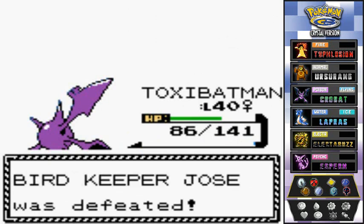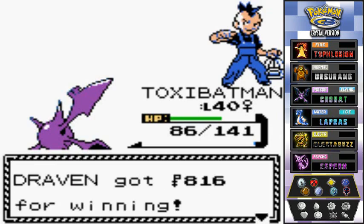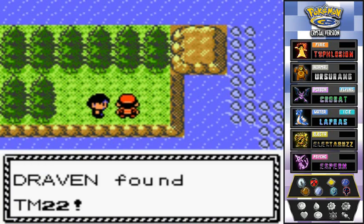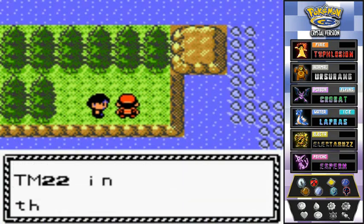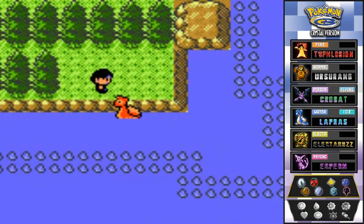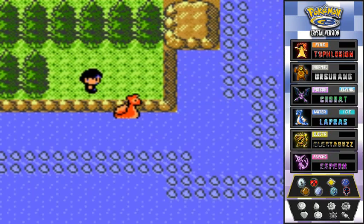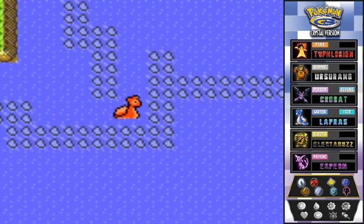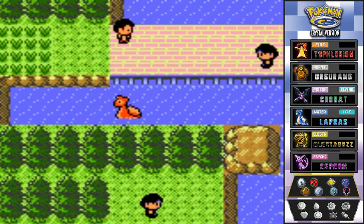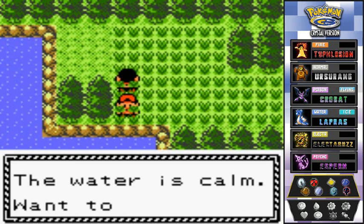ToxicBatman still doesn't learn anything new at level 40 — was kind of hoping for Sludge Bomb. Should probably check Bulbapedia. The trainer nearby has TM 22, which is Solar Beam. We move forward but realize we need to go all the way around to grab the remaining items.